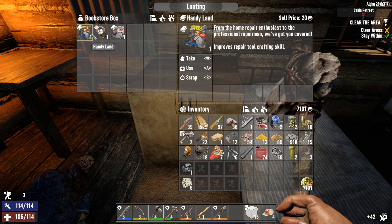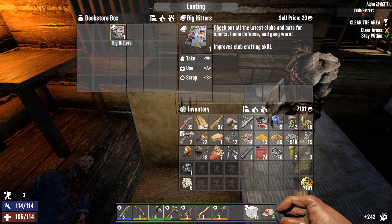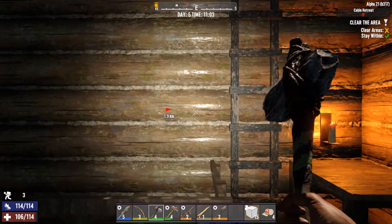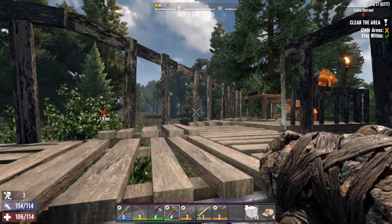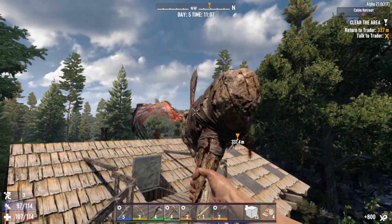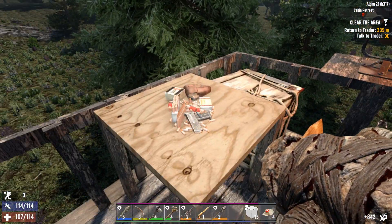Wouldn't that be lovely to find an entire crack-a-book. Vehicle off-road headlight mod — not too worried about that. Improved club crafting skill — we can now make a baseball bat quality one. Let's get up on the roof, I'm sure there's going to be a bird up here or something.